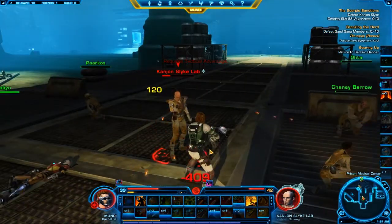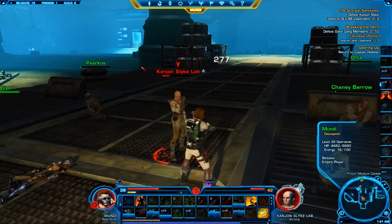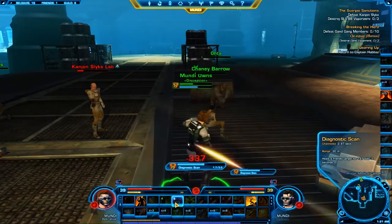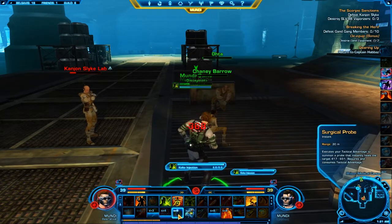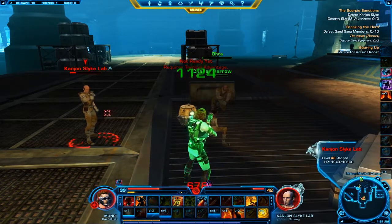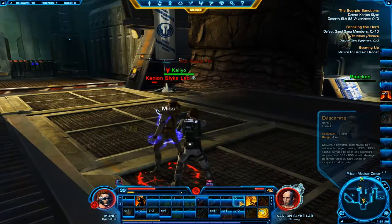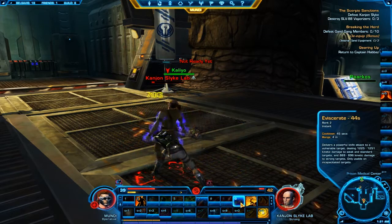To get past the scanners and actually get in, I need to freeze myself. Then the slicer out of these four prisoners activates a lift which takes me up in. And then the scanners can't detect me because I'm frozen solid. It's that sort of stuff — just a massive build up to that end bit.